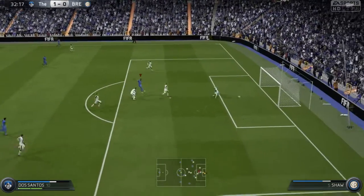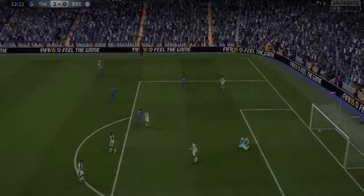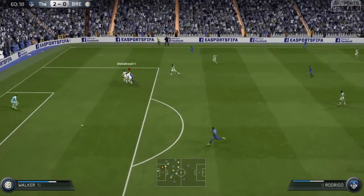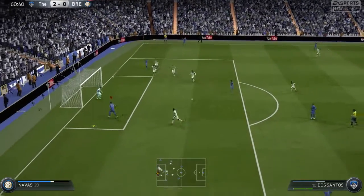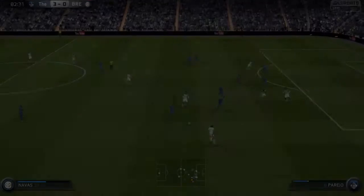He just blows by everyone with his really good 86 pace and he can put it into the bottom right side and the bottom left side every single time. Him having that 4-star weak foot is so good because he can just put in an easy finesse shot past the keeper every time with either foot, no matter what side he's going down.